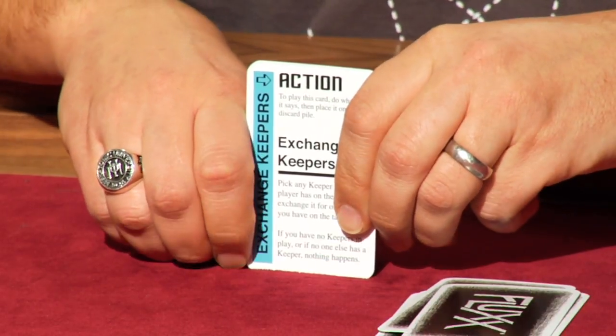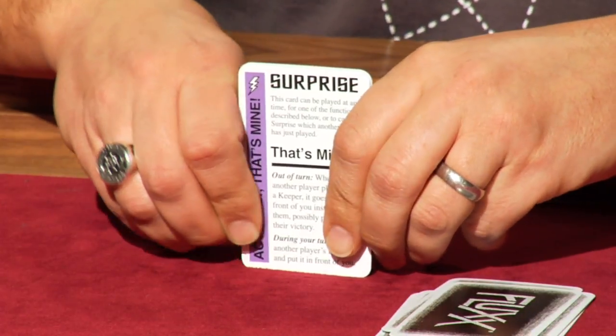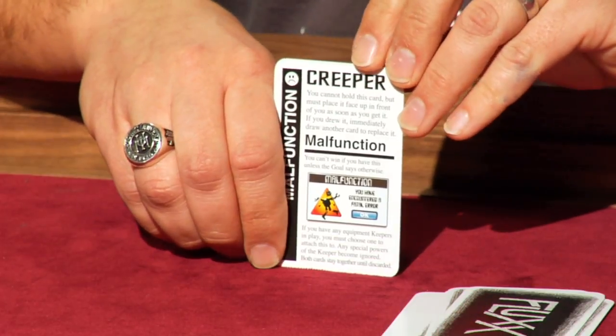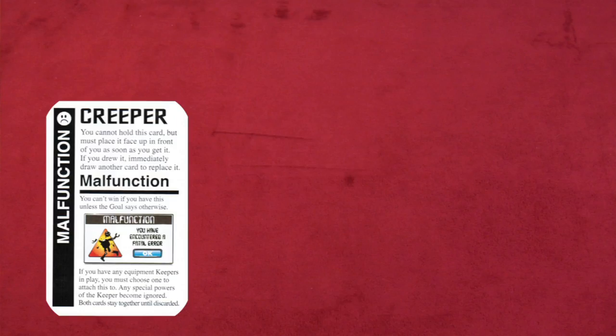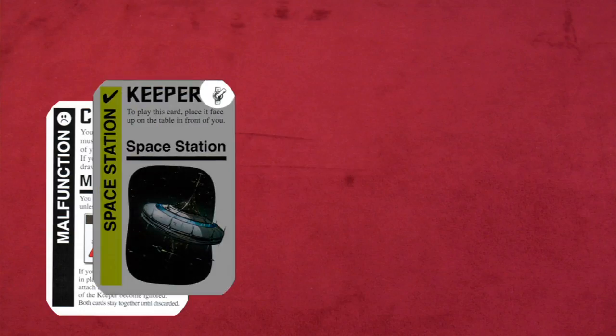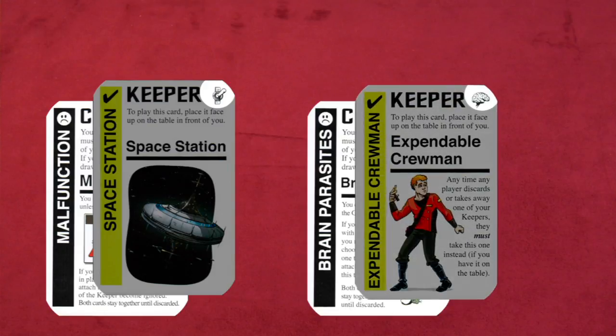We can also play action cards on our turns that let us do neat and special things, and we can play surprise cards when it's not our turn just to mess with the other players. Star Flux introduces cards called creepers. Creepers attach themselves to keepers and make it impossible for you to win the game. Malfunction attaches to a mechanical keeper. Brain parasites attaches itself to a biological keeper. Some of our keepers will also give us special powers. Are you confused? Don't be. The rules are going to change.